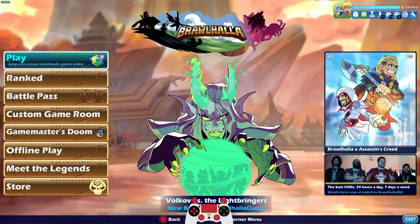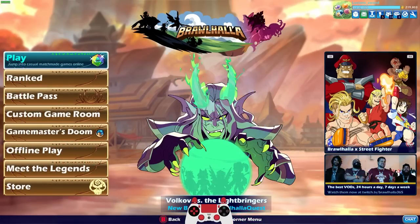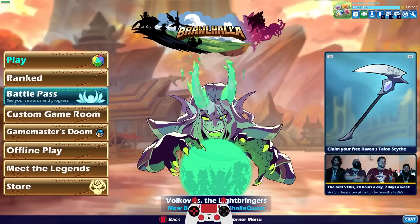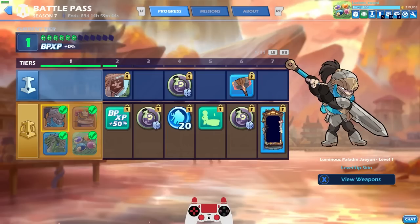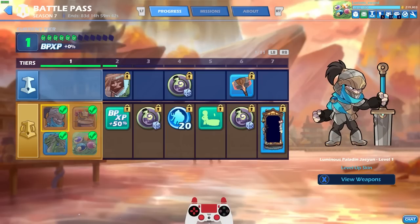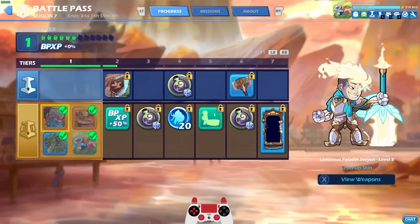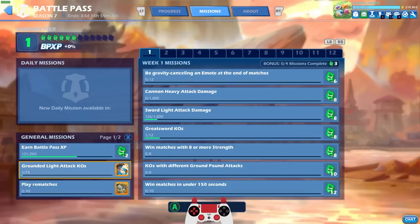That was just the beginning — only the beginning of Brawlhalla Battle Pass Season 7. I'm definitely going to be grinding these missions, because I want to get my Jaehyun to level 3 as quickly as possible, because that skin looks so good. So does the level 2. Let's see our progress — I only got one Grounded Light attack. If you really want to get this mission done quickly, just play free-for-all, because you could be getting Grounded Light attack KOs like crazy.